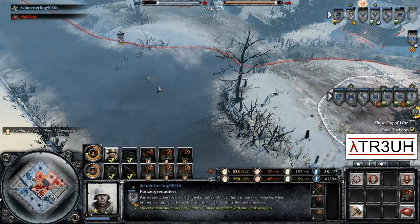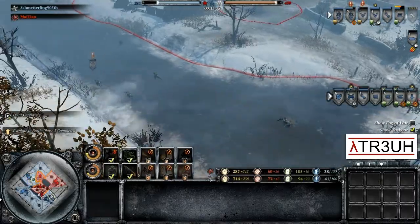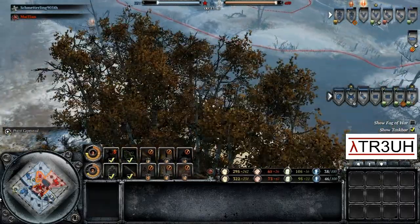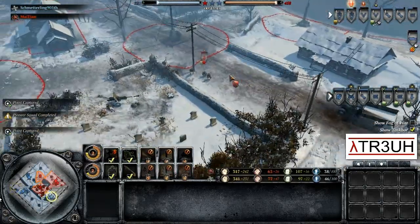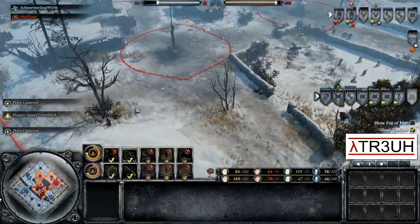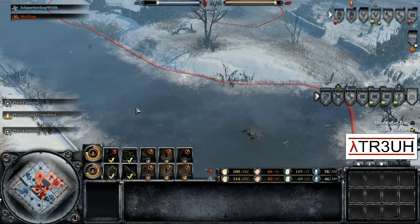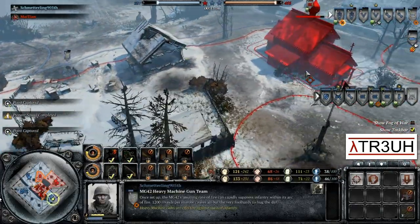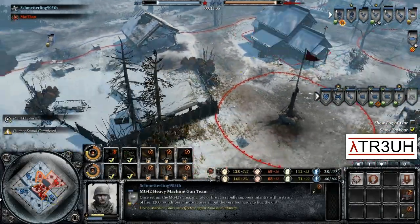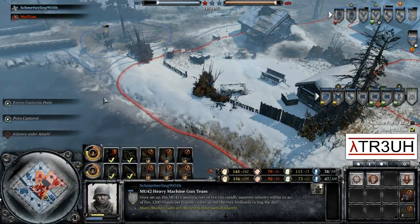Maxim machine guns are being quite brutal — killing a Panzer Grenadier and suppressing others in the open, getting them to retreat. Schmetterling needs to do something about all those machine guns. He should probably get himself a mortar at least, or maybe even a sniper. There is no Soviet sniper currently on the field since Mai Tai went for Tier 2, so a German sniper would not be a terrible idea — it could start picking off at those support weapons little by little.